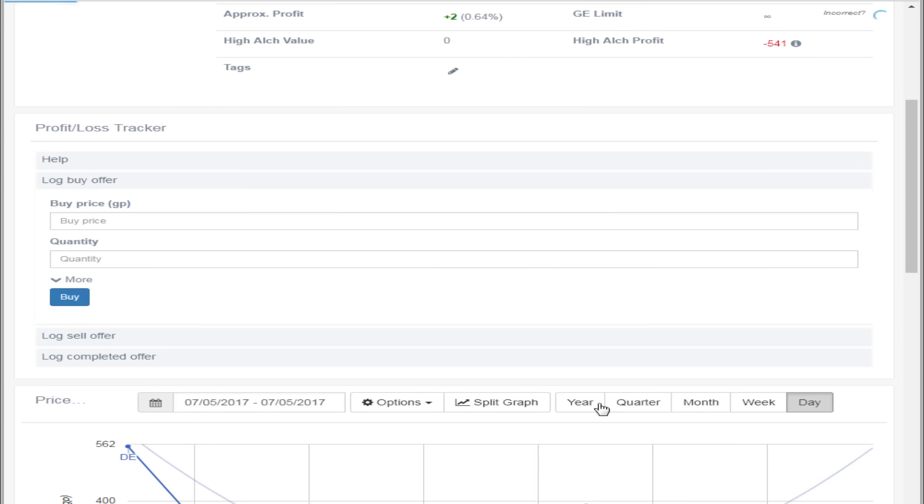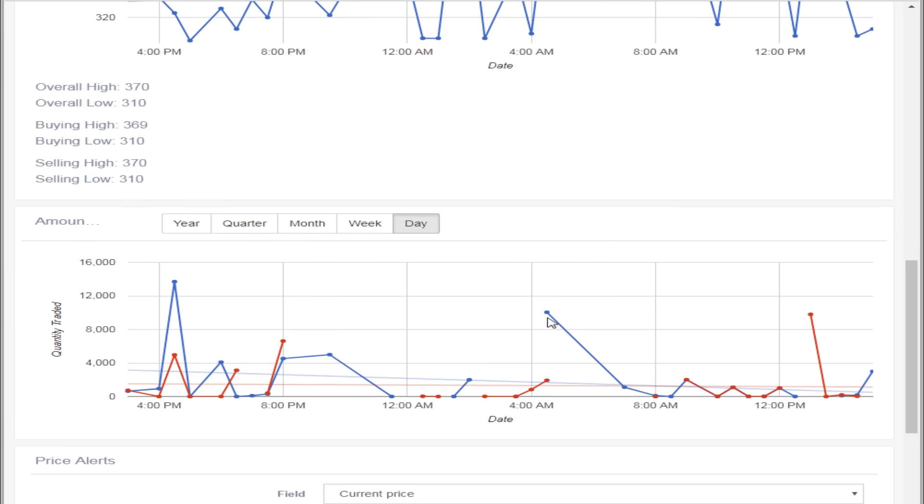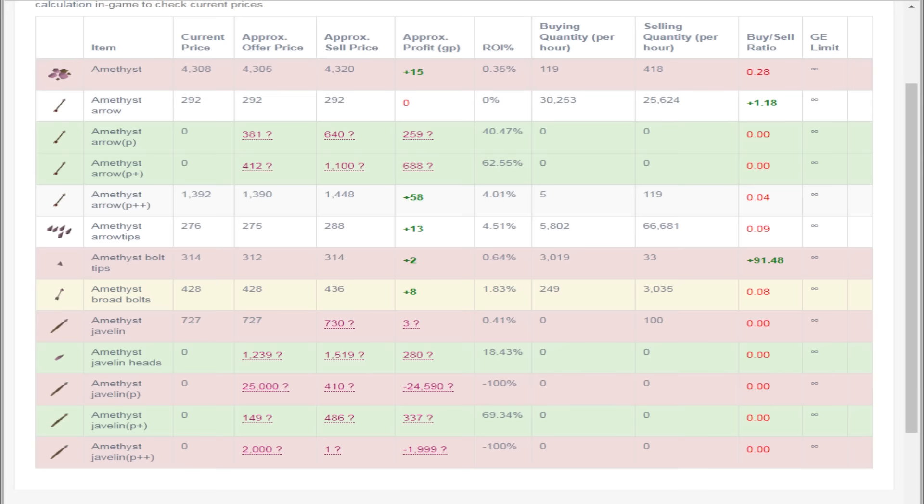There's a lot of fluctuation. As we look over here on the day graph, you can get like 10,000 or 13,000. For the most part it's pretty low because not a lot of people are buying and selling these. But as you guys can see with the bolt tips, they are kind of a really good merch that allows you to get a lot of fletching XP. You do have to attach the bolt tips to broad bolts. As you guys can see, 315 to 435 is ridiculous — that's 70 GP profit per one. So I'm going to hop back over to the main game and show you guys what I'm going to do to try to find the prices.